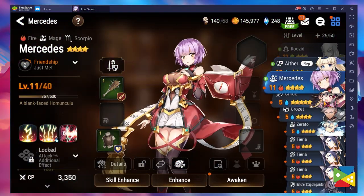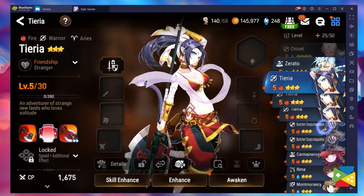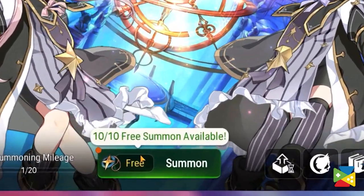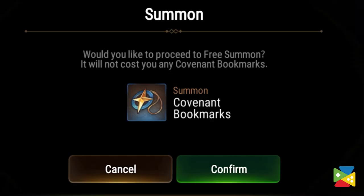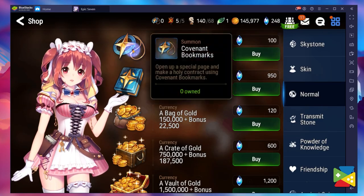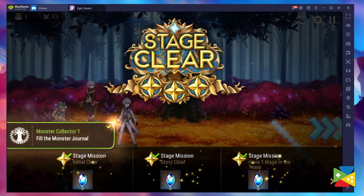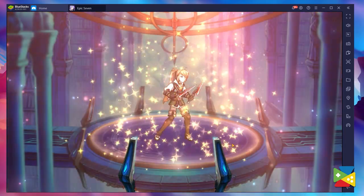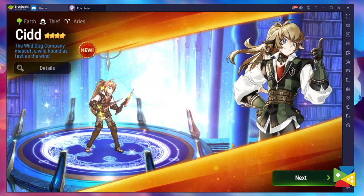In Epic Seven, there are a lot of characters to collect and summoning is the main way to find them. You can make one free summon every day, and for the rest you need to use a special currency called Covenant Bookmarks. This currency can be bought via the in-game store or won as a quest reward. As expected, the summon you get is completely random and getting the hero you want might take many, many tries.